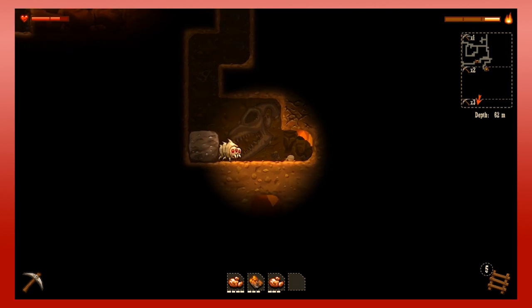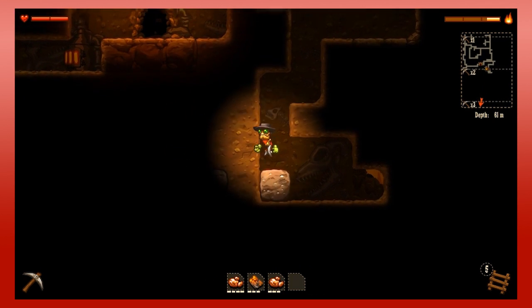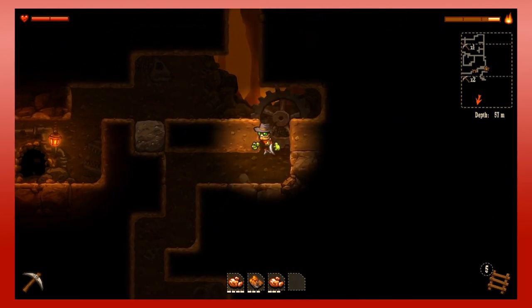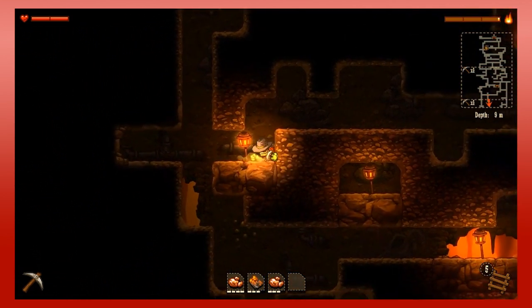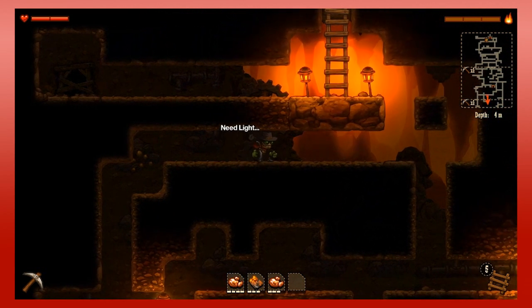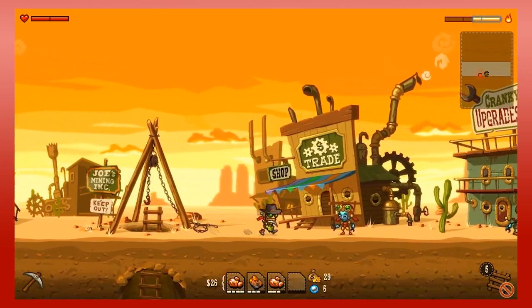Kill this guy. Ow, he hit me — that wasn't fun. He drops health. I'm gonna go back up just because the light is almost gone and I'm almost full. I'll dig this out so I can jump up more easily. I'm completely out of light. When you're completely out of light, that's what it looks like. Not fun.